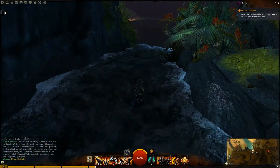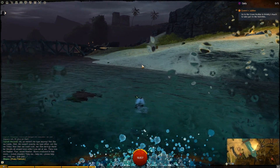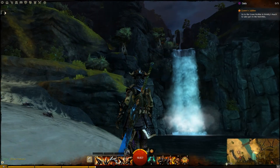We have this waterfall here and we just go down here, and then we're in the water and we're in the clear. As you can see, this is the way we went — up here, into this, through the fake wall, through the fake wall, up this thing here, and then up to the vista, and then all the way through. You can see it's already marked. So we went through like this and then all the way through here. So it's quite a long and also hidden jumping puzzle.